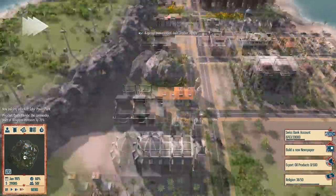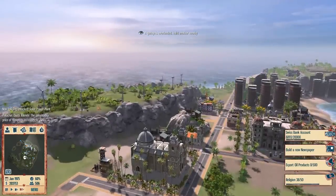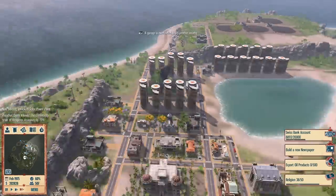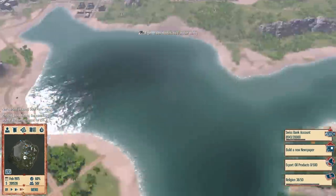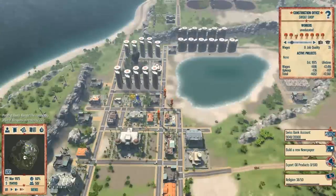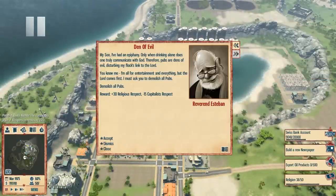We'll keep the turbines for now because I think it looks cool. We can't build them anymore, so I'm just going to destroy a couple that look a little bit too much. My son, I've had an epiphany: only when drinking alone does one truly communicate with God. Therefore, pubs are dens of evil, disturbing my flock's link to the Lord.